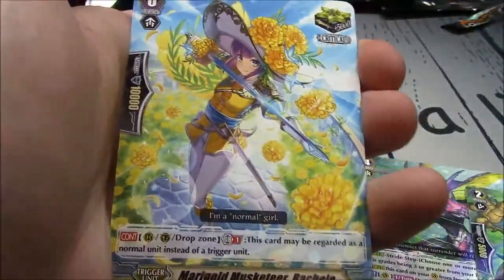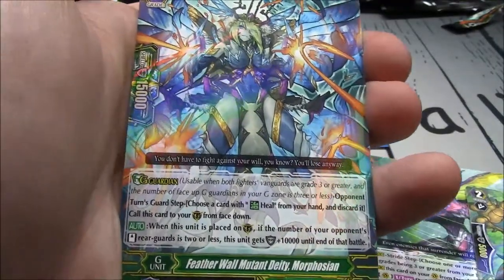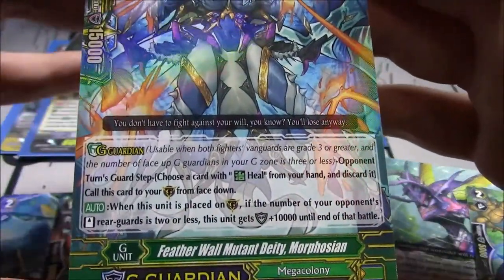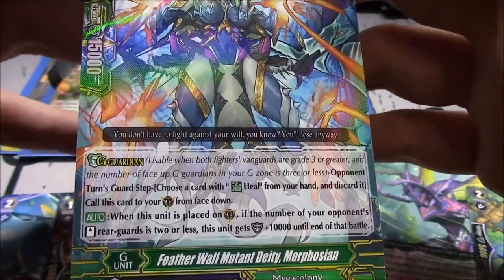Elma, Silk Sleeper, Machining Princess, Fresh Shell, Iguano, Morphosian — the Mega Colony G-Guard. When this unit is placed on Guardian Circle, if the number of your opponent's standing rearguards is 2 or less, it gets plus 10k until end of battle. Perfect, all needed.